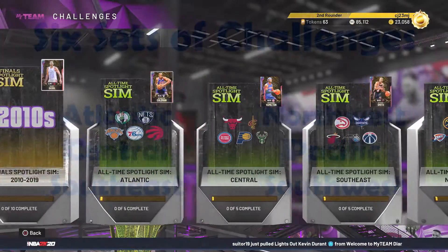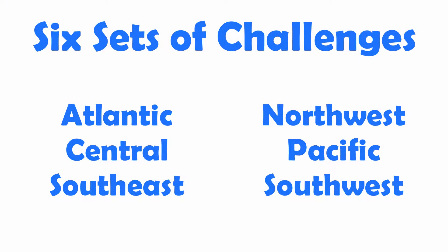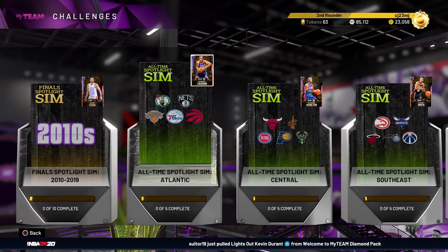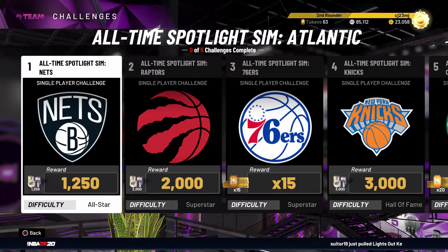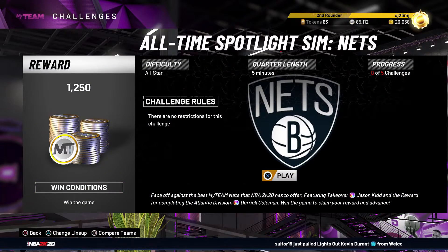Starting things off, we have six sets of challenges, each representing the six NBA divisions. Within each division we have five all-time NBA teams that you go up against. Each division includes one game on All-Star difficulty, two games on Superstar difficulty, and two games on Hall of Fame difficulty.